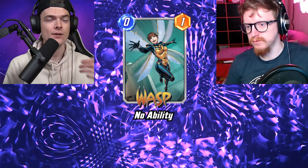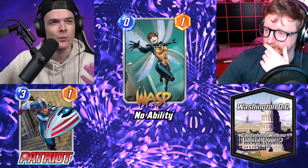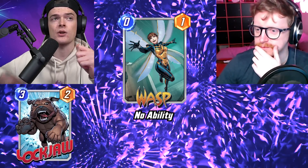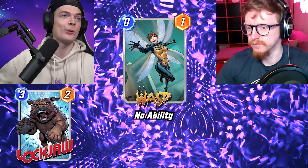Actually I'd say she's probably a little above average. There's a card called Patriot that gives plus two power to all cards with no ability, similar to Washington D.C. She fits well in that deck. But probably the best deck for her is with Lockjaw — when you play a card in Lockjaw's lane, it shuffles that card back into your deck and pulls something else out. So you throw a free cheap card down and it pulls out an Infinaut. She's a lot more versatile than first impressions suggest.